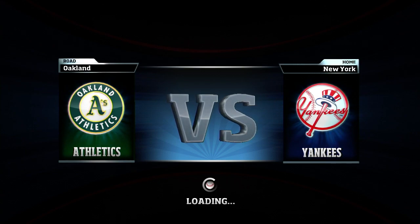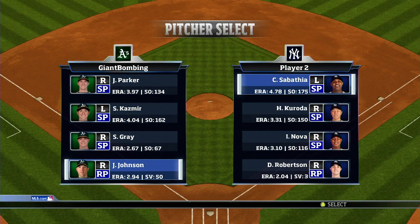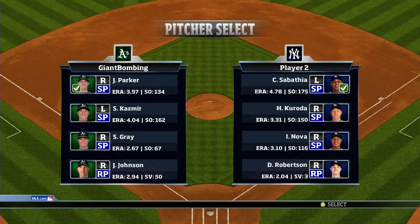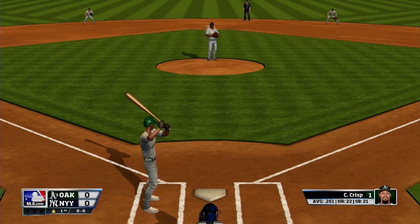Two teams that were not in the original RBI Baseball. There was only like 12 — well, it wasn't even licensed teams, it was just like 'New York.' They had real players, so they just had the MLB PA license. It was like the New York Mets — it had Dwight Gooden, Darryl Strawberry, the Straw. Like '87, '88 maybe.